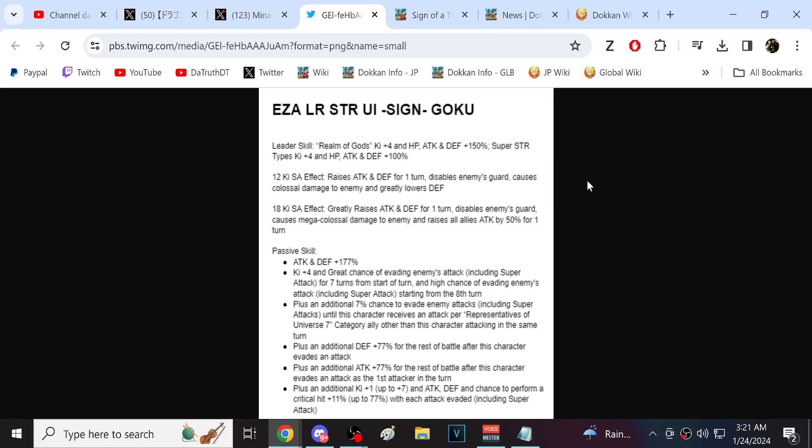The raise all allies attack ability - they give this type of ability to characters a lot, and on shitty free-to-play characters it's worthless because they'll be sitting in slot 3 doing nothing. But keep in mind that UI Goku has a 70% chance to dodge, so running him in slot 1 is not exactly going to be tough to do. So this is a real, tangible, meaningful ability right here.